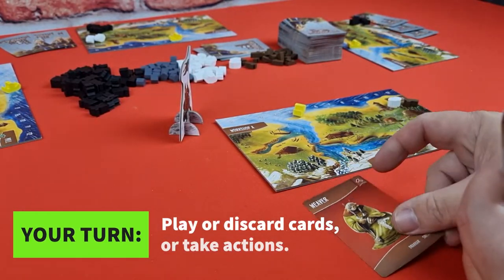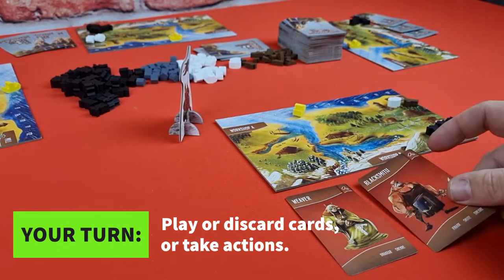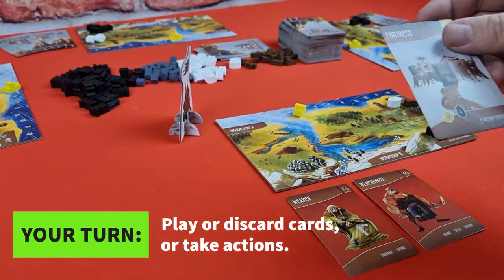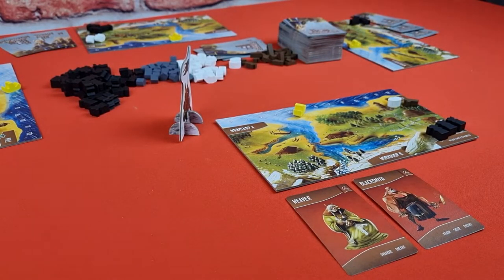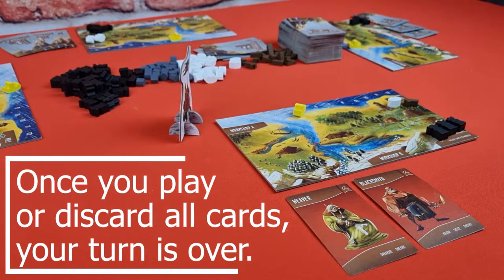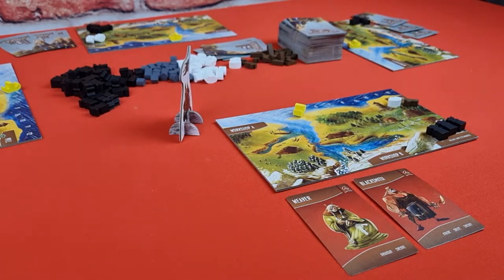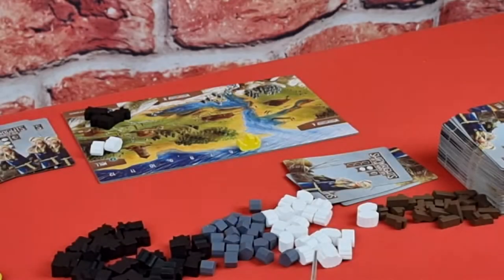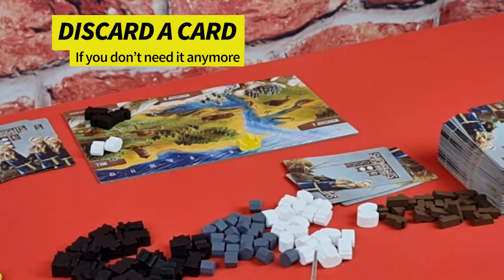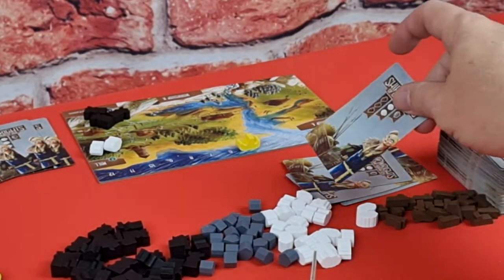The afternoon phase now begins. Starting with the first player, each player will choose to play their cards, discard some or all of their cards, or take actions. There is no limit on how many actions can be taken, and you can repeat actions in a turn. However, once a player has played or discarded all of their cards, their turn is over. If a player has a card they no longer can use or play, they simply add it to the discard pile.